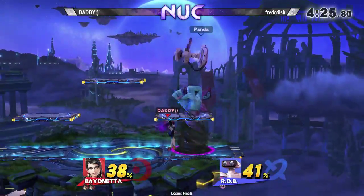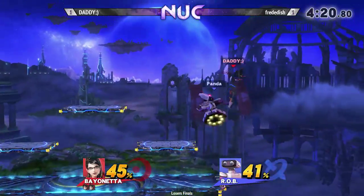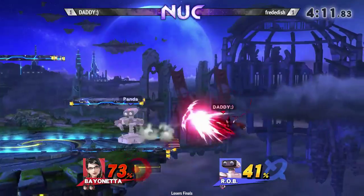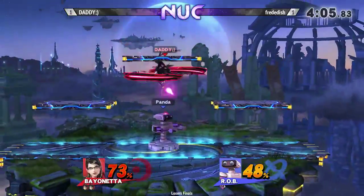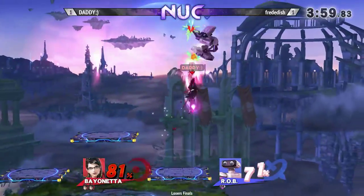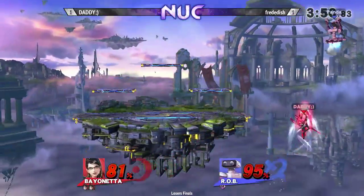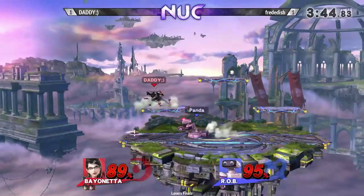We're seeing both players play pretty safe. These reads! Oh my god! Fredder is trying to hang back and just rack up damage from a distance, whereas Chris isn't going in until he knows it's more or less safe — he's covering these options really well. And a lot of these moves are quite hard to punish by themselves. Goes off the stage with the neutral air and he immediately up B's to stop any potential edgeguards.